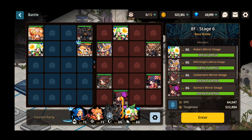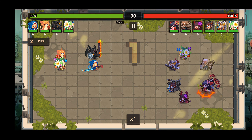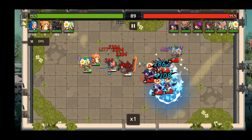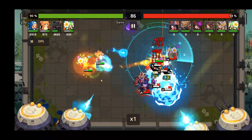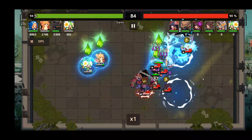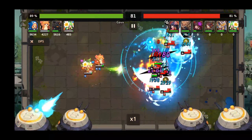Alright, that's enough talking. Let's get into it — I'm just double checking the team. Is there anything I want to change? Good luck to me. We've got it on 1x speed just to make a better assessment. Looking pretty good — Ogma's taking a ton of damage, but we finally got the skill chains rolling, and that's where my team really excels.